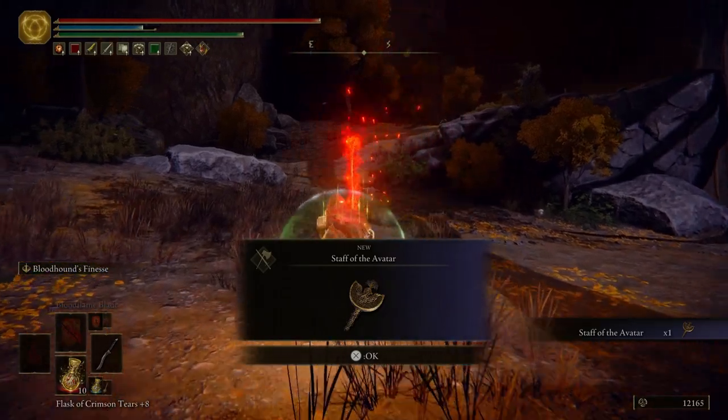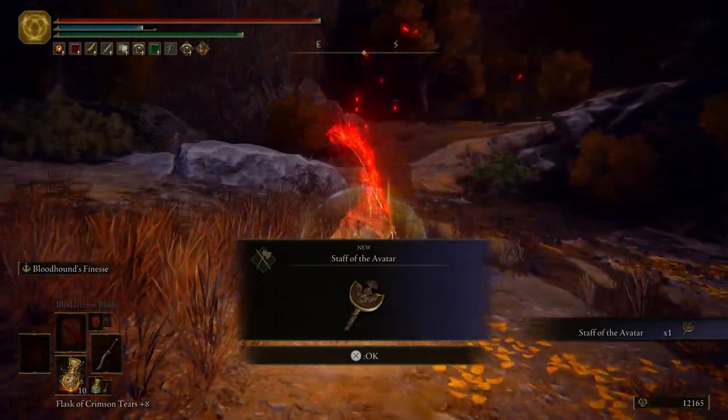We're going to go ahead and buff our weapon along with drink our Wondrous Flask of Physick, because we're going to be fighting an Erd Tree Avatar. Pretty easy — we've fought them before. For killing the Erd Tree Avatar we get the Staff of the Avatar.